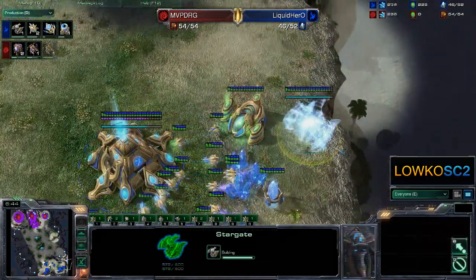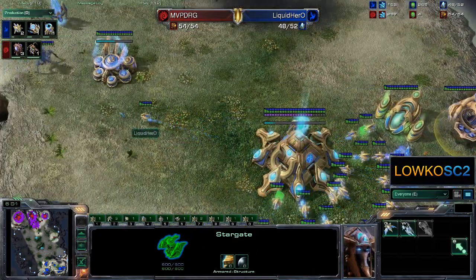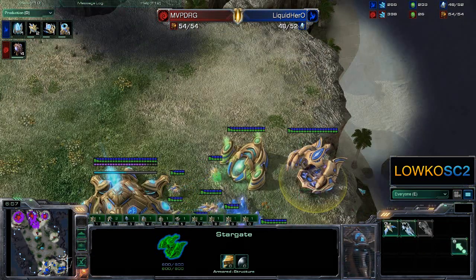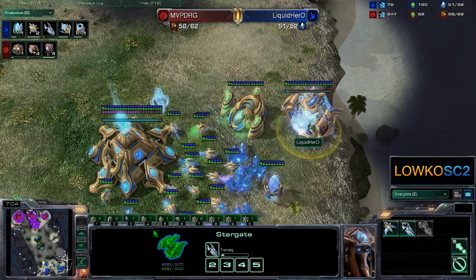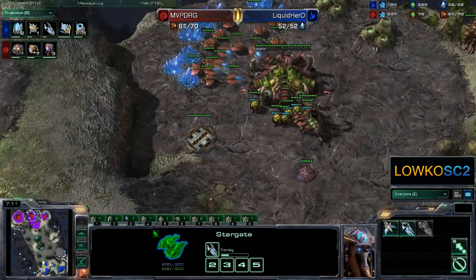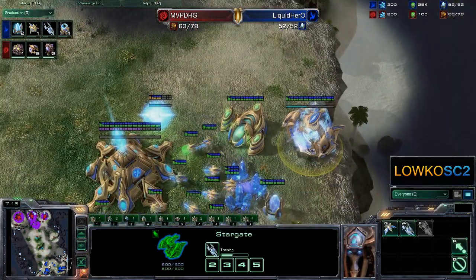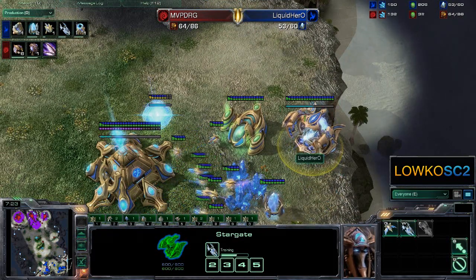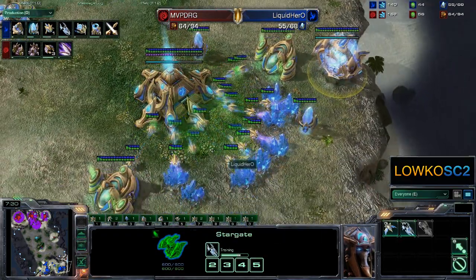And you know, since Liquid Hero is already a few games ahead — it's 4 versus 2 right now — he can actually lose two more games and still be pretty fine. So he can take a relatively risky build right now. He's not going to do anything cheesy; he's just opening up with a Stargate. And you know, Stargate is one of the builds that can be blind countered as a Zerg player. If you open up with Void Rays and your opponent goes for some kind of early Infestor play or even Mutalisks, your Void Rays get countered right away.